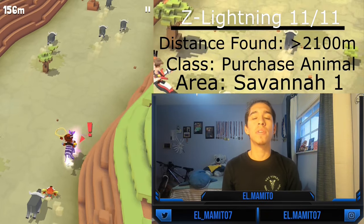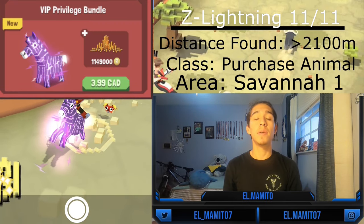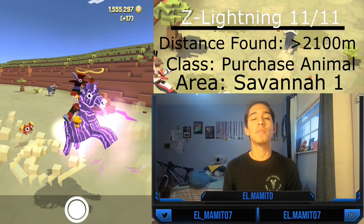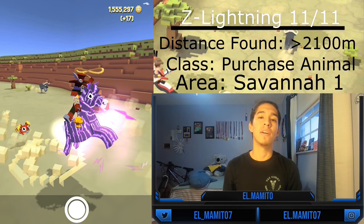The Z-Lining is the eleventh and last zebra. You can't tame it normally — you can only purchase it as part of a limited sale in the VIP Exclusive Bundle, VIP Premium Bundle, or VIP Privilege Bundle. If you find the mate, you can mate it, but it only appears after 2,100 meters. This concludes all the zebras in the game.